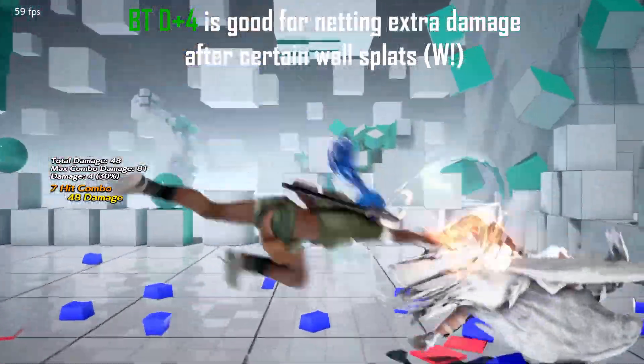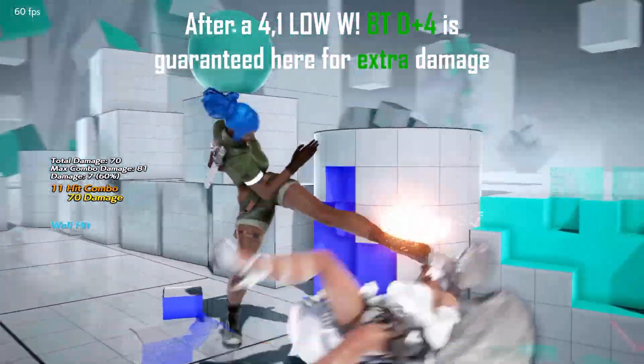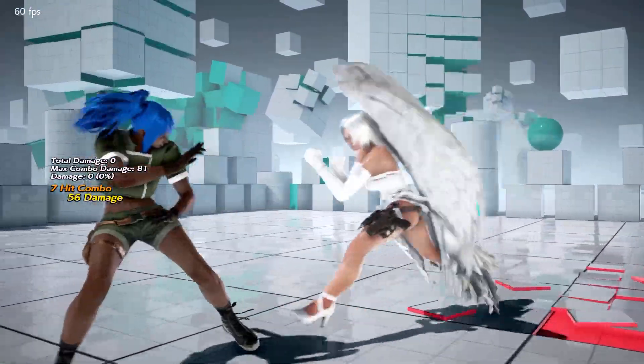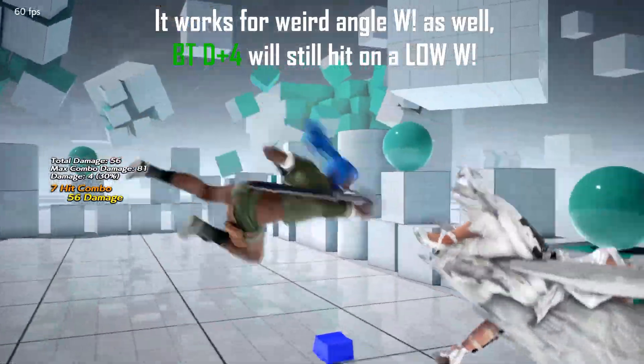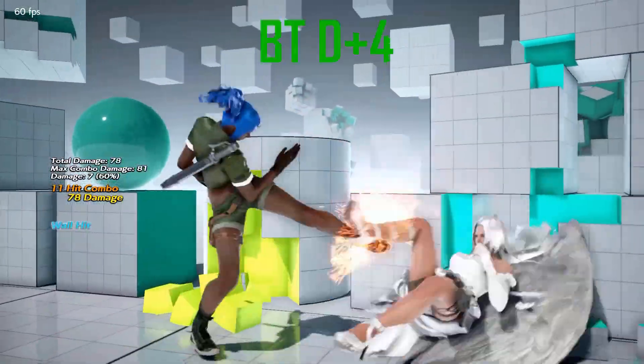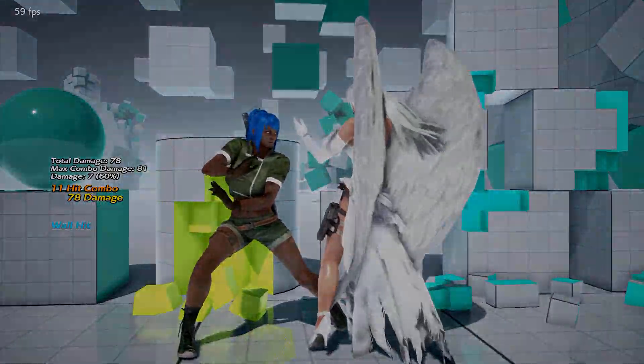Another thing, as you can see in this clip, you can actually get back turn down 4 after 4-1 at a low wall splat at the wall, just for an extra few points of damage. I see a lot of Raven players don't use this, and it's good because it transitions into full crouch so you can enforce mix-ups from there.